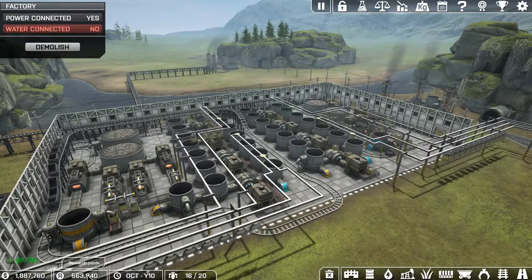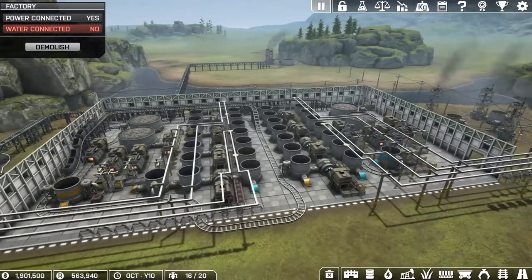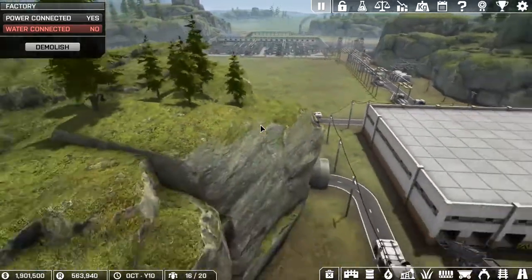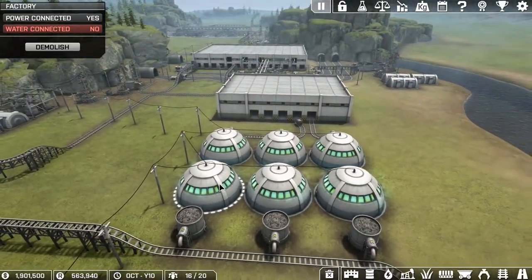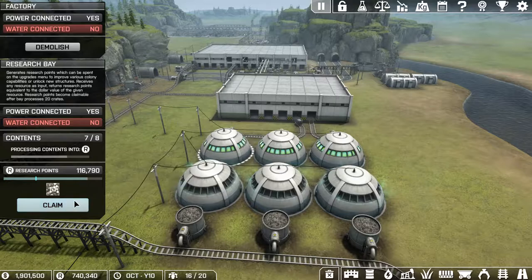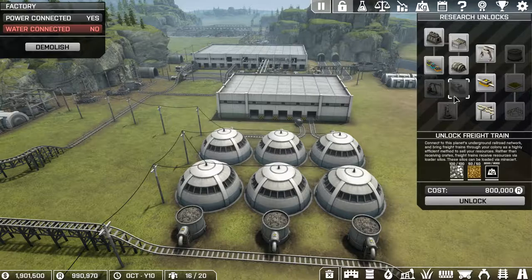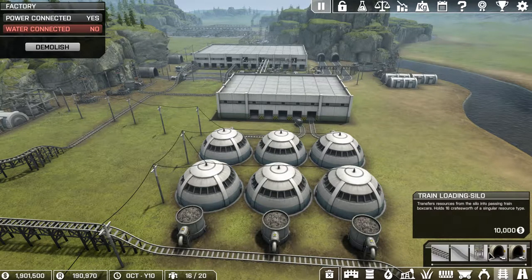I've been around for a bit - I have almost two million dollars cash. I'm going to pause this because we're gonna do some changes. We do have 563,000 research and a research pacer full - 58,000, 58,000, 116,000, 91,000 and another 42,000. That's good because today we're gonna unlock the trains. The trains actually use silos to fill up the cars - the silo itself holds 16 crates; I don't know how much the trains carry but we'll find out.